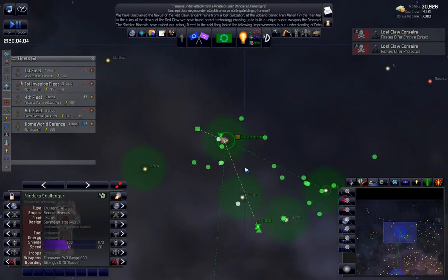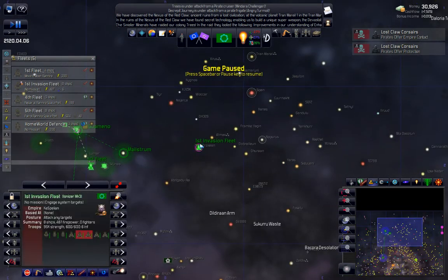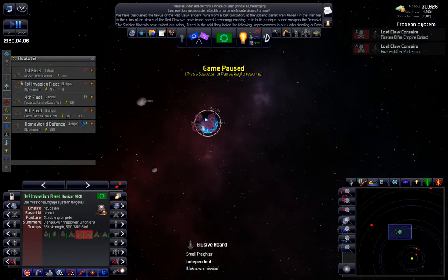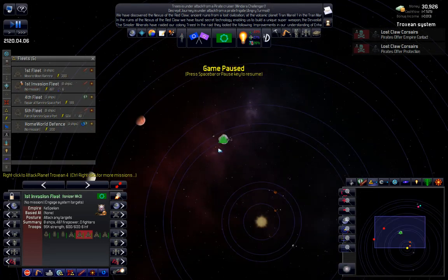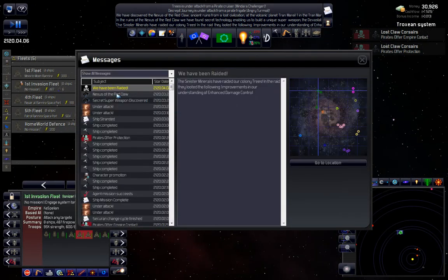We have an invasion ready to go here. There are two damaged ships - who damaged those? I wonder if we got in a scrap maybe. Pirate cruiser.